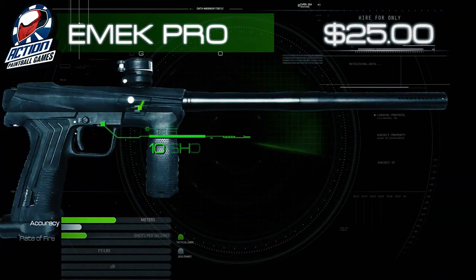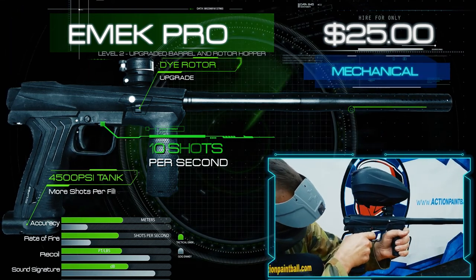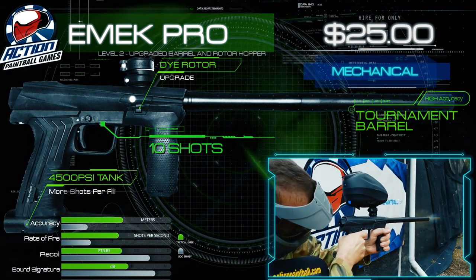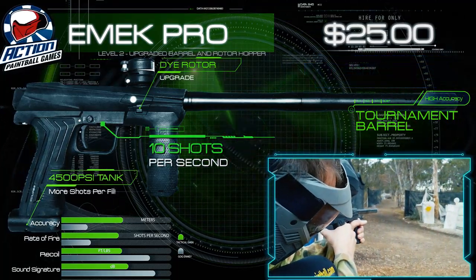The EMEC Pro is our level 2 gun upgrade. It has increased accuracy with its longer 14-inch Shaft 4 barrel and a faster rate of fire due to the Dye Rotor Electronic Hopper. There is a noticeable accuracy and firepower upgrade when getting the EMEC Pro.